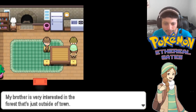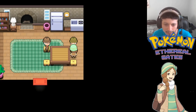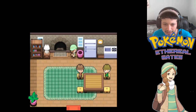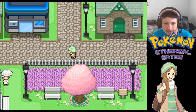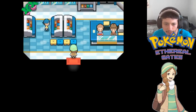Another NPC says: 'My brother is very interested in the forest just outside of town. You can find it handily on that map I gave you.' The guide gave me the map. Let's go check the trash can - it's empty. Wrong button. Let's go ahead and buy some items.